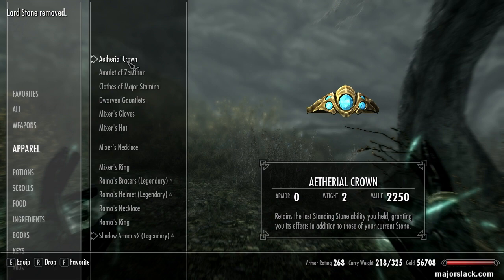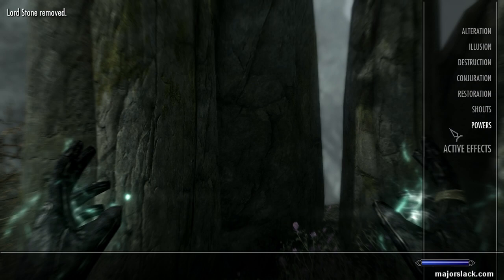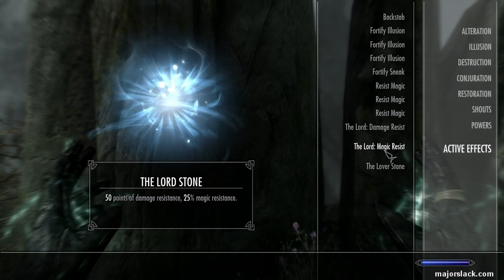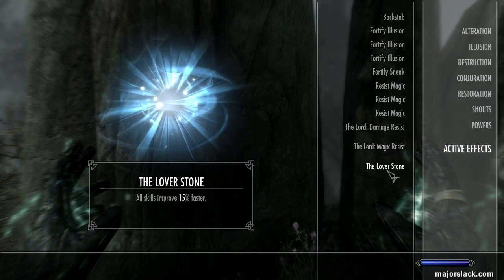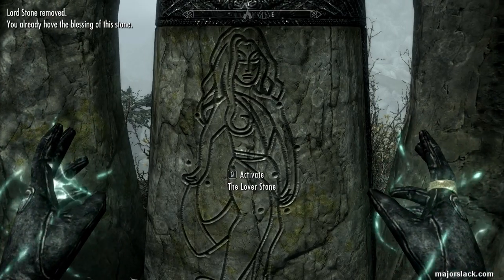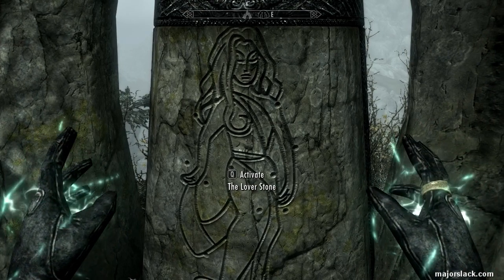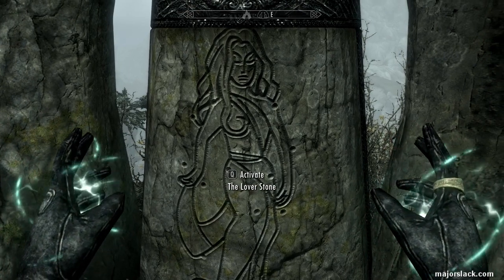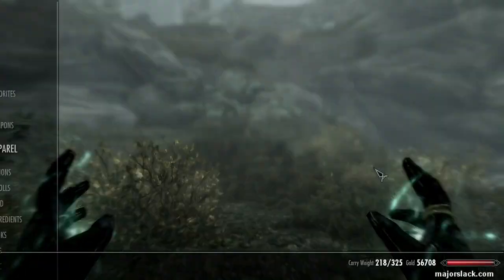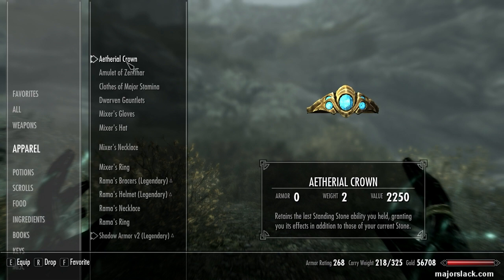It refuses to do it. But if you look at our active effects you can see the Lord's Stone is loaded in. Then — this is what's supposed to happen — I had the Ethereal Crown on, hit up the Lover's Stone again, and it swapped out the Lord's Stone for the Lover's Stone. So now the Lover's Stone should be loaded into the Ethereal Crown.